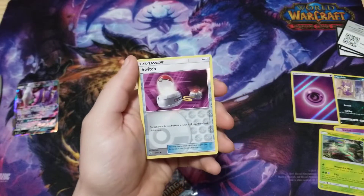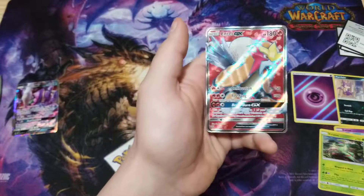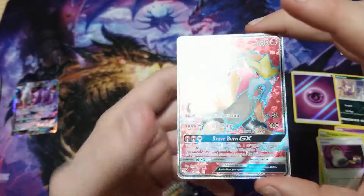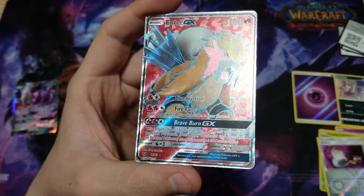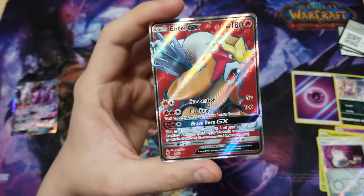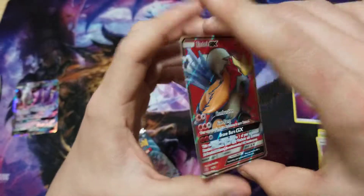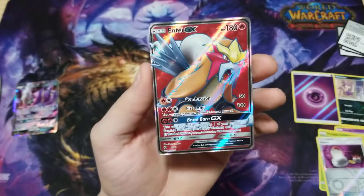Switch and — oh nice, look at that! Tapu GX! You can feel it, feels like fingerprints — that is awesome. I'm gonna put all these in sleeves, I'm just not doing it yet because I'm the type of collector who likes to keep my cards mint. Oh my god, it's so awesome looking.